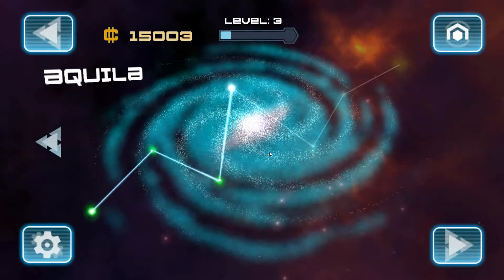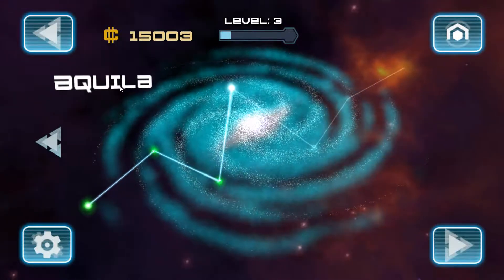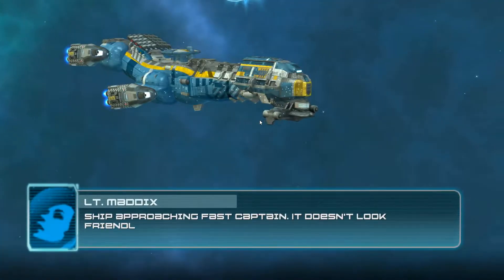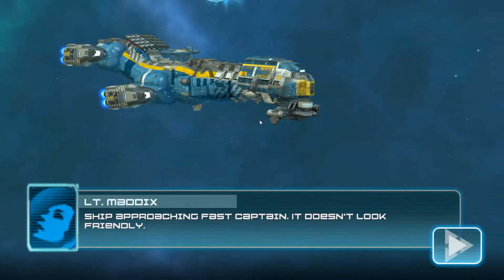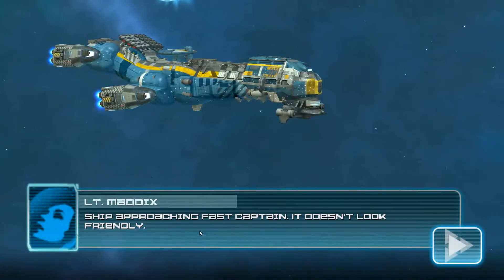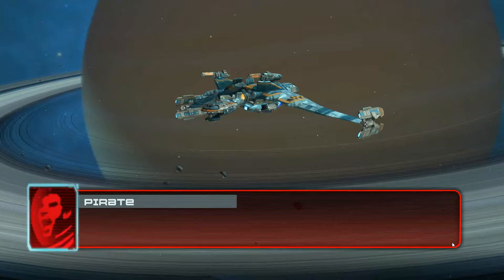Today's tale sees us once again playing Star Smashers, and we are traveling through the Aquila area. We're gonna see if we can't smash some fools in the stars. There's a Tenetmatics ship approaching fast, captain — doesn't look friendly.